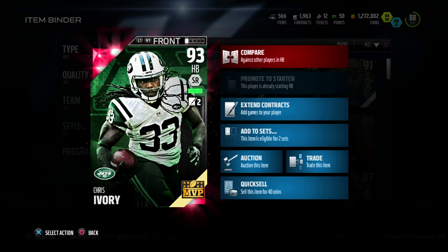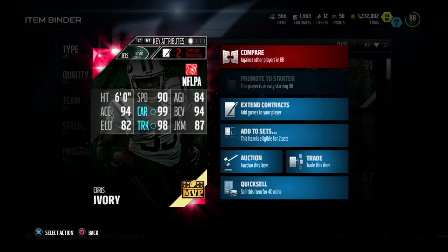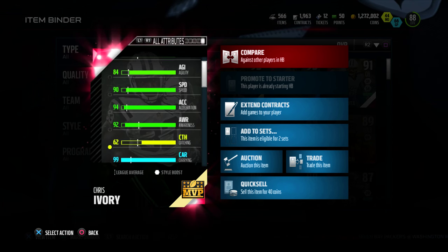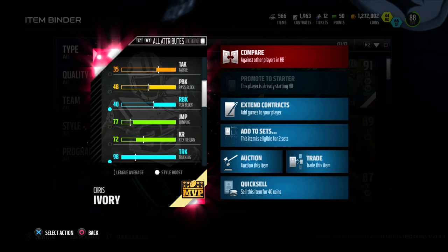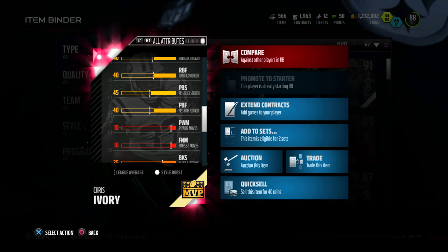He is an MVP. Let's get into it. Let's check out the back of this card: six foot, 90 speed, 84 agility, 94 acceleration, 99 carrying, 94 ball carrier vision, 82 elusive, 98 trucking, and 87 juke. Had to check out the depth chart stats of this card. Some stats that stand out to me are his 94 acceleration and his 84 agility.